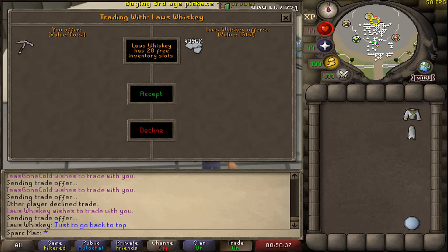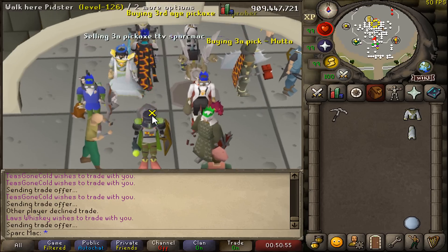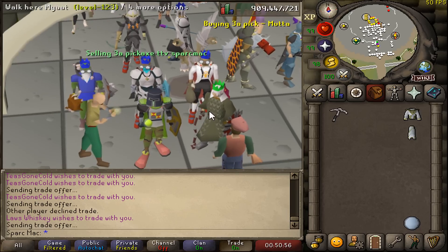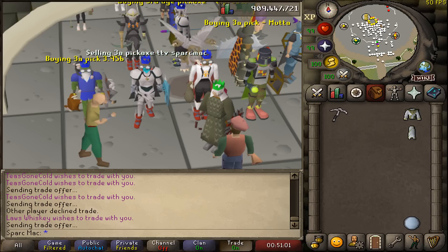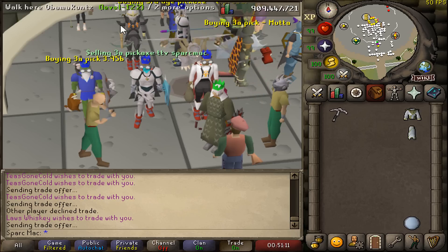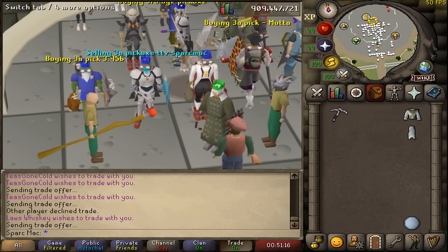Whiskey taking the top. We might as well just auction it off. 4.50 going once, going once — do we have a higher offer? 4.50 going once, twice. Do I hear five bill? Can we get a five bill? I don't think we can five bill quite yet. Maybe if the price continues to fluctuate in the uptrend that it kind of has been — but who knows? Maybe this is its peak, man. I can't tell you where the Third Age Pick will go into the future.